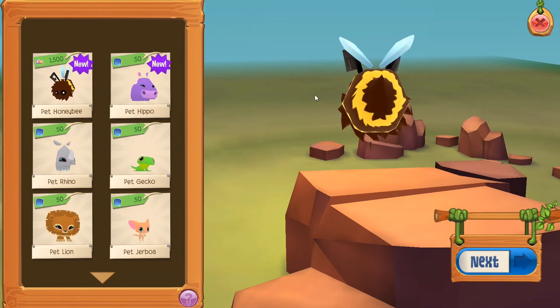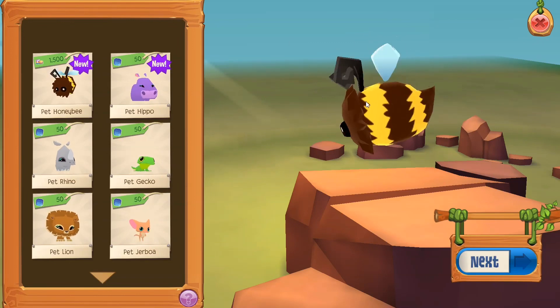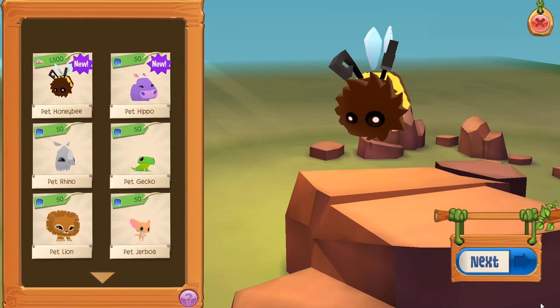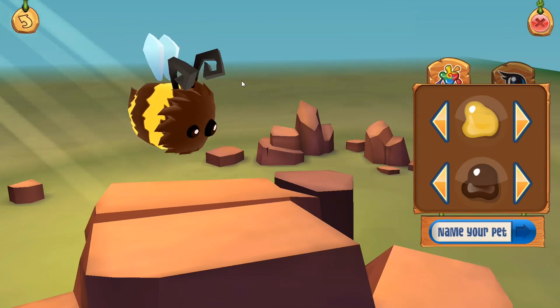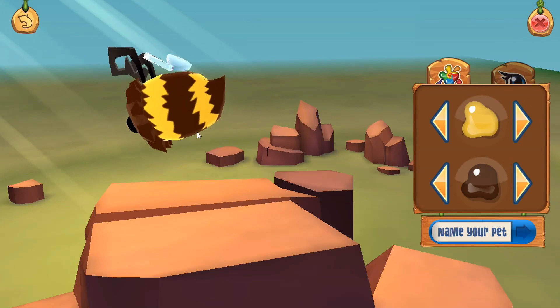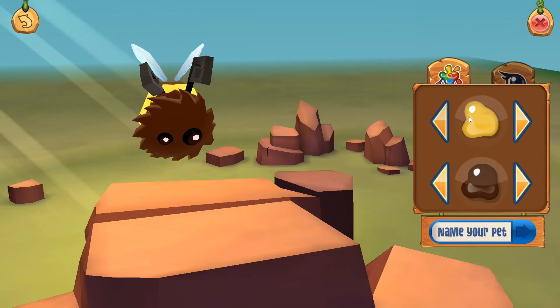Look at this pet! The first thing I noticed is definitely how fluffy it is — I think that's so cute. I definitely noticed the wings too. I love this design, it's so cute. Anyways, we're just going to click next and start. This is what the bee pet looks like, and honestly it looks really cute. I think it definitely fits the style of Animal Jam Play Wild and I'm very excited to have this as a pet.